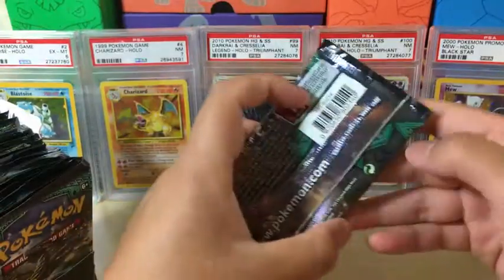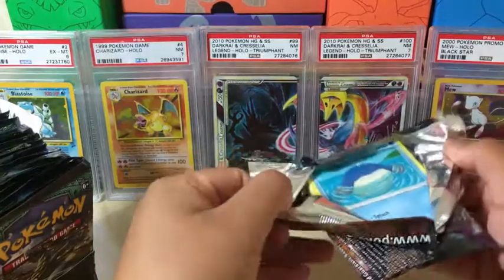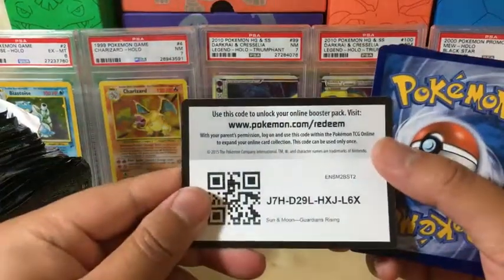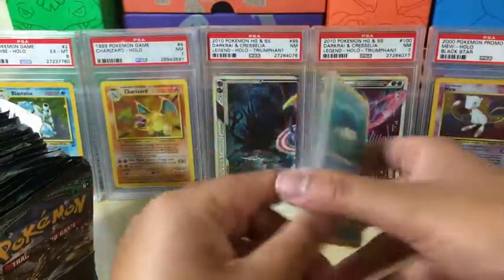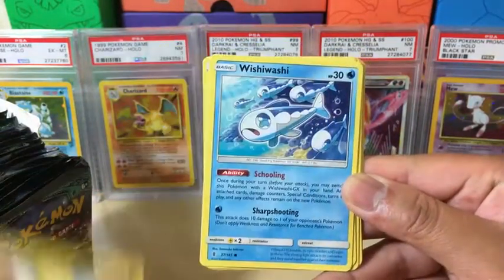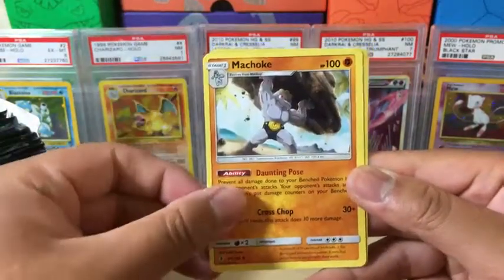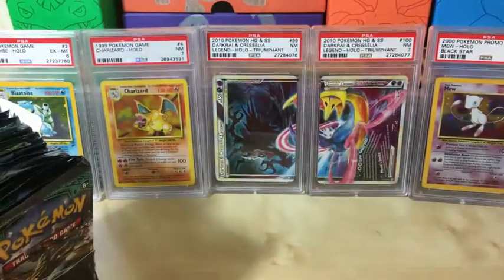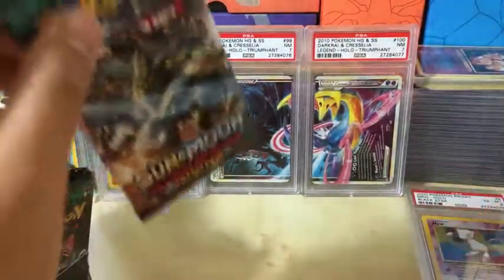So first one, let's see what we got. Hopefully we can get some pretty good gradable cards, but we're starting off with a green code. Four and two. We got a Wilmer, Machop, Wingpod, Jangmol, Wishiwashi, Psychic Energy, Slowbro, Energy Recycler, Machoke, Wishiwashi which is a reverse holo, and we got a non-holo rare. Nothing out of the first pack. Plenty of packs to go. After we finish the first pack, we'll probably skip the commons a bit.